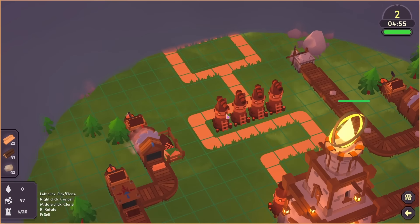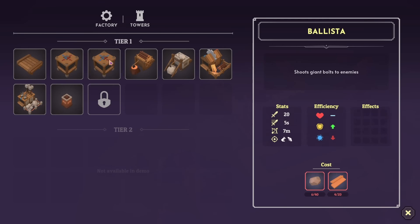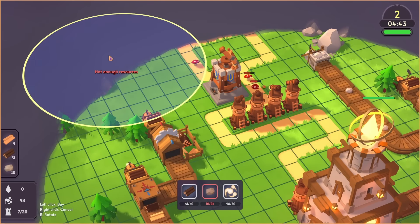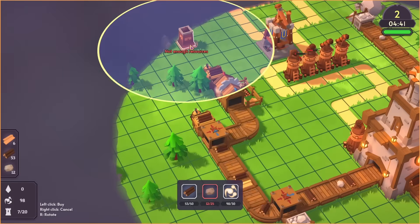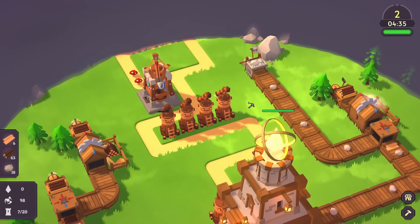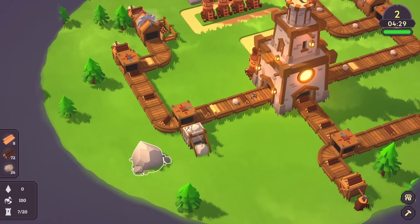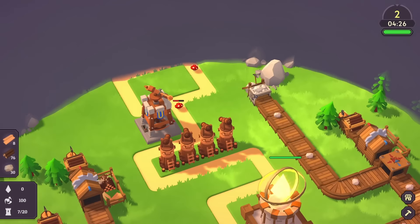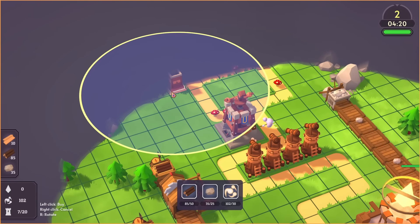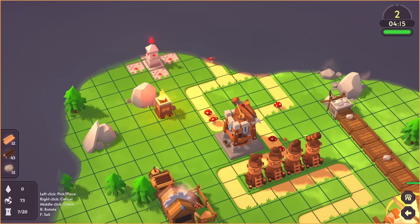We're going to stick one more of these down and we can do the ballista tower now — huzzah! So the way we clear the fog — this is where it's like Rogue Tower a little bit — we put down bonfires. That will get rid of the fog of war and we'll be able to see a bit more. There you go — it's revealed some more of the map.